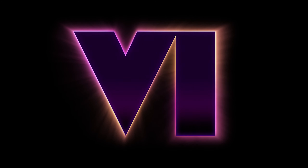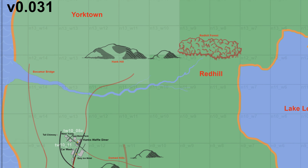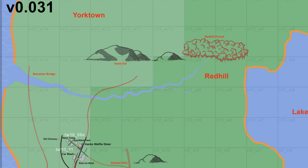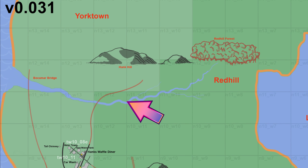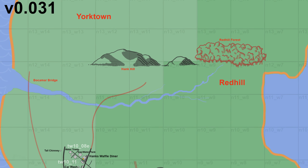Starting from the northwest side of the map we have Yorktown, which is the rumored third major city. The name is colored in red, which means it has not been officially confirmed by Rockstar — everything in red is subject to change. But Yorktown is our rumored third city. The light green plates showcase the urban area, so you can get an idea of how big the city might be.